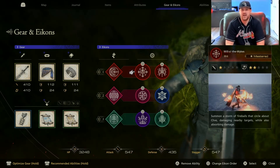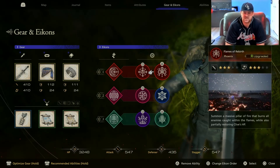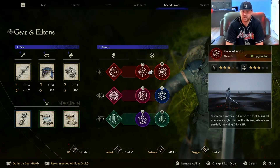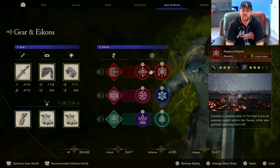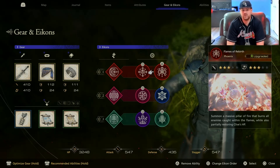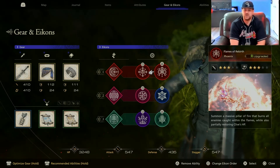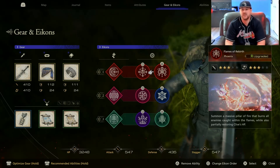In slot number two I have Flames of Rebirth. The general theme here is stagger. The biggest thing this has to offer is a nice burst of damage that will increase your multiplier again — like Will of the Wykes — due to the multiple contacts. More importantly it stops the timer of your stagger meter going down, so it's like a free damage burst. Additionally when you're just running around and need to kill fodder this is extremely useful, and if you have an empty limit break gauge you can quickly fill it with this ability and kill off pretty much anything — or significantly weaken it.